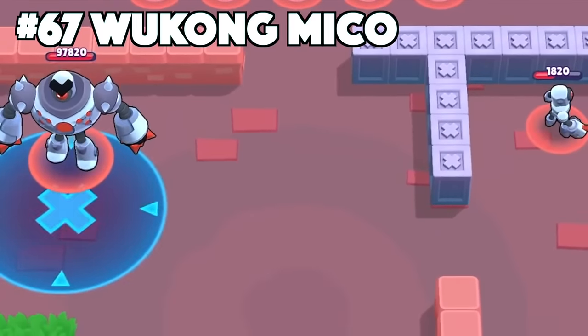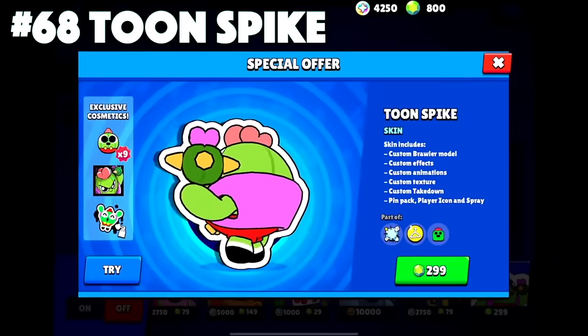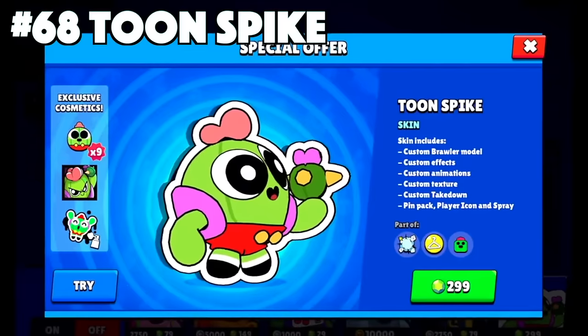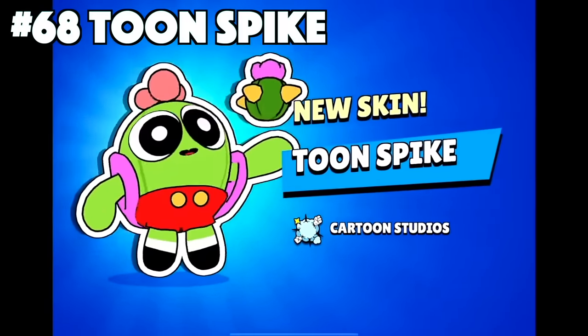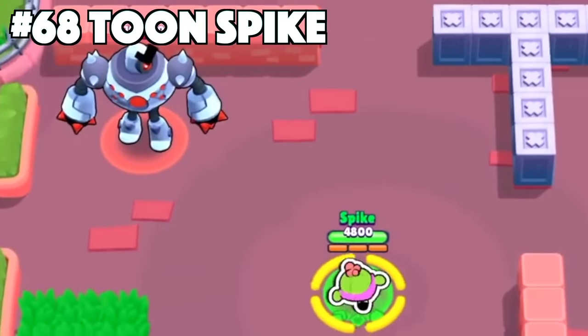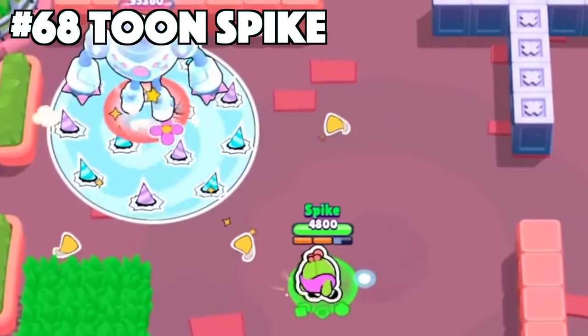Spike's best skin is Toonspike. Toonspike was just released when the cartoon studio's season launched and it took the community by utter shock. This is a legendary skin, however it is the most unique skin in the game due to the fact that it is two-dimensional. It comes with a complete package of custom effects, animations, texture, a custom takedown, and all of the cosmetics as well.